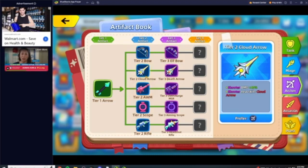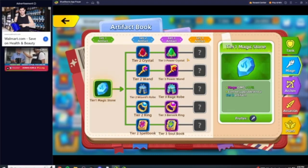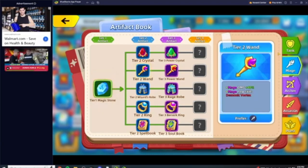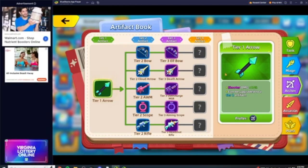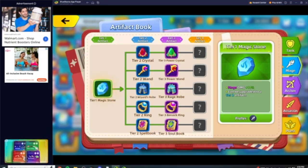Cloud Arrow in my opinion is useless — no one builds that. Same thing for Wand. If you ever look at the daily challenges, no one is buying those items. Players are usually building the raw damage path, or the next optimal build I'm going to discuss, which is the constant healing path. That one also gives you a ton of damage.